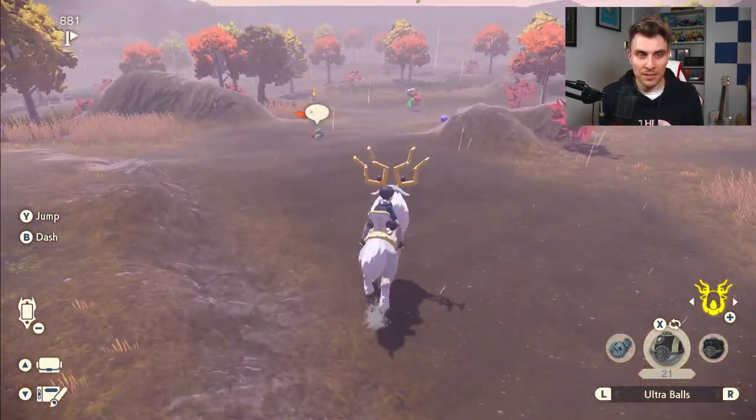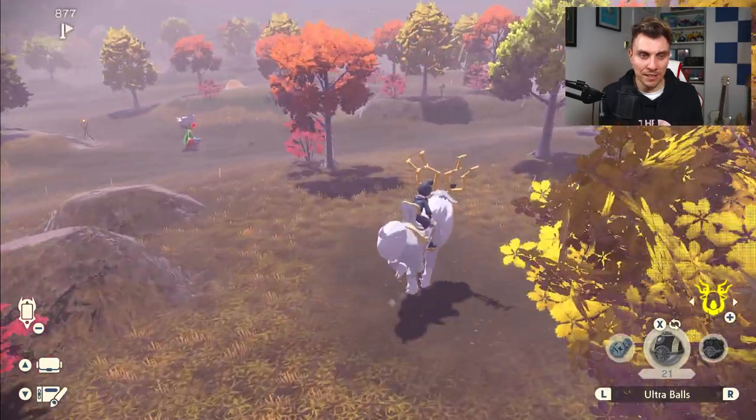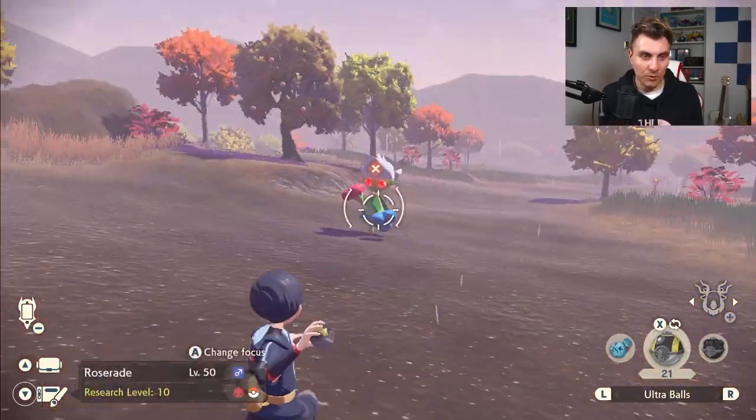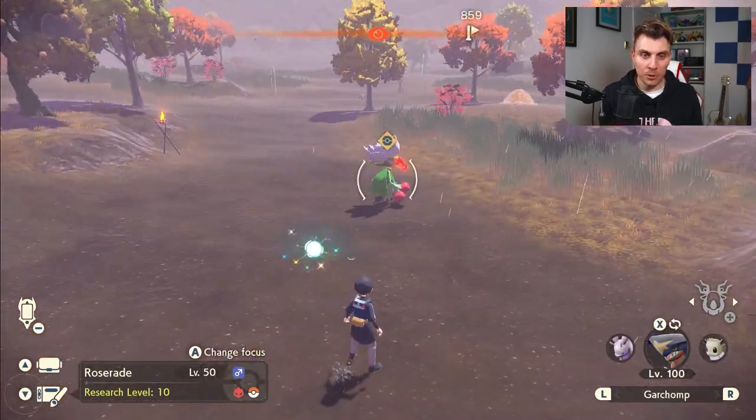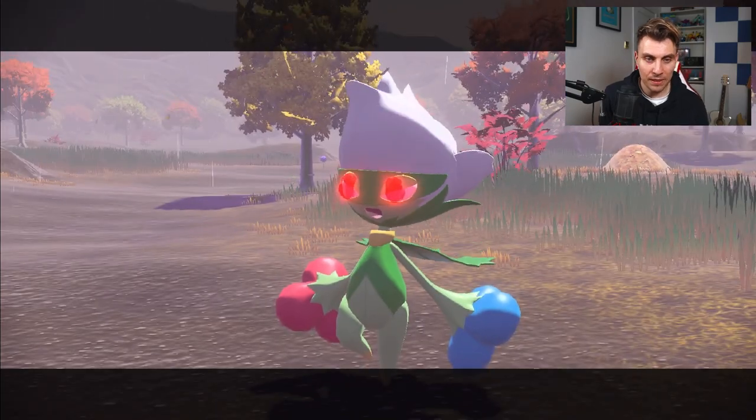You want to kind of come around this area here, come past here and come around this side, and then jump off. We don't want to throw a Pokeball at it — you want to throw a Pokemon at it to start a battle with it.